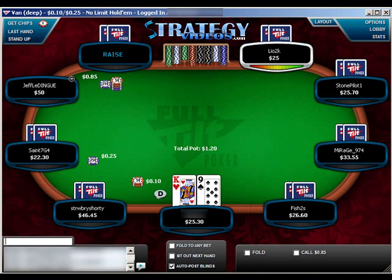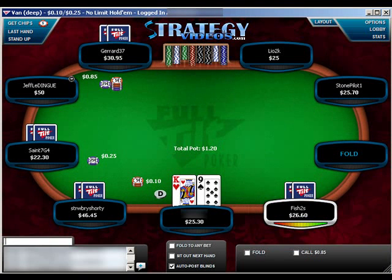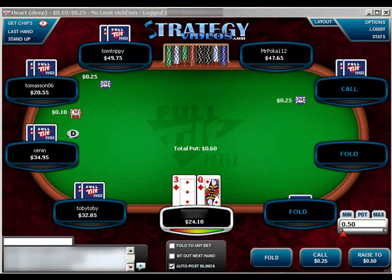We have king-9 on the button — it's going to be an easy fold because the pot was raised in front of us. We don't want to call and hit a 9, because we're not sure if we're ahead or not. We also don't want to call and hit a king because we could be dominated. And we don't want to hit a 10-jack-queen straight — that's only the second nuts, and he may very well have ace-king for broadway. It's just an easy spot to be dominated in.